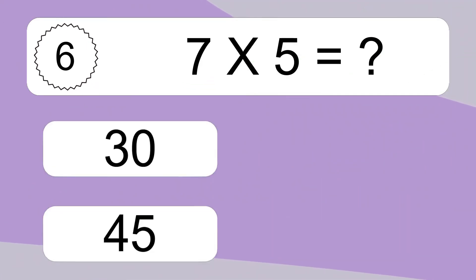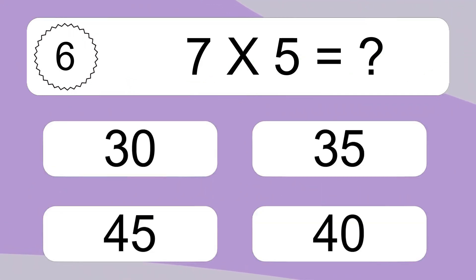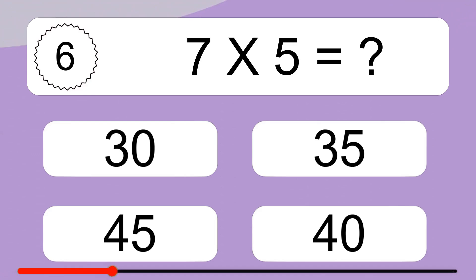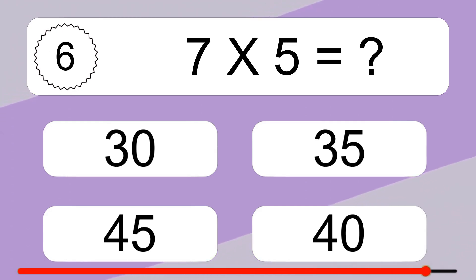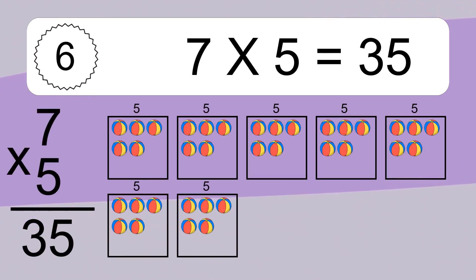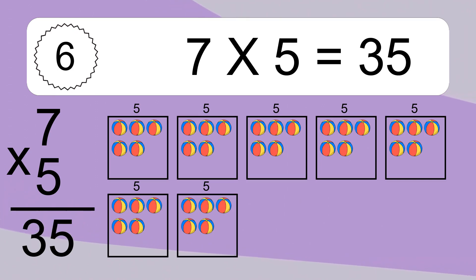7 times 5 equals what? 7 times 5 equals 35. We have 7 boxes, and each box has 5 colorful balls inside. If you count all the balls in all the boxes together, you will have 7 times 5 balls. This equals 35 balls.